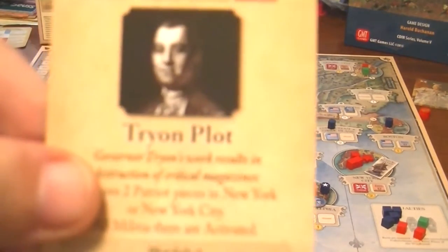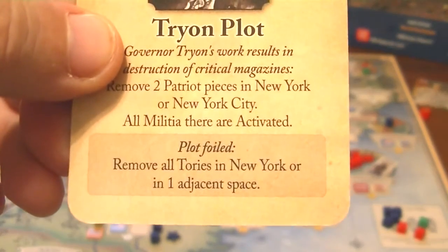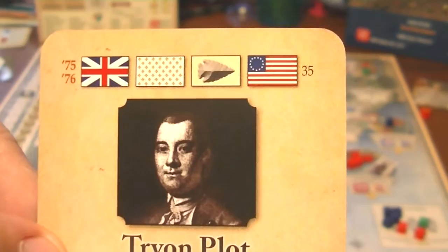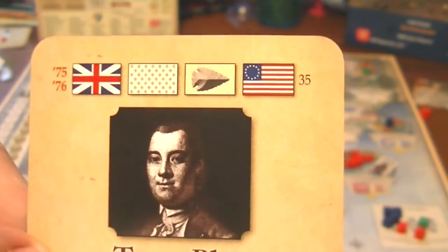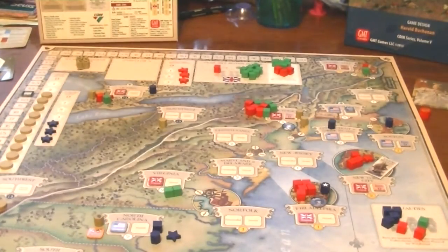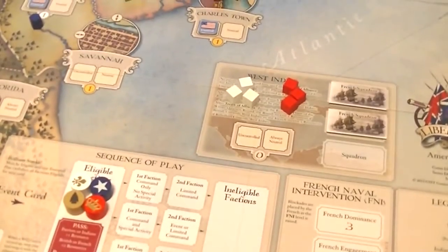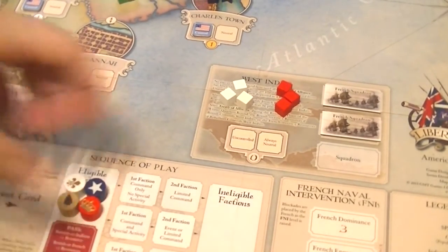As you see here, there's the event card, and it is British, French, Indian, and Patriot. And because the Tree of Alliance was played last turn, all factions went to available, or eligible. So everybody could potentially go.